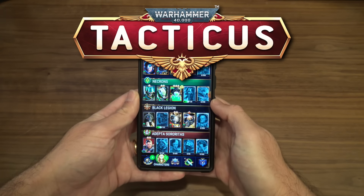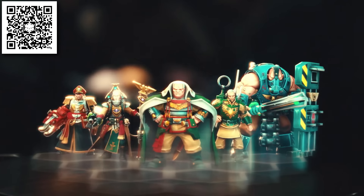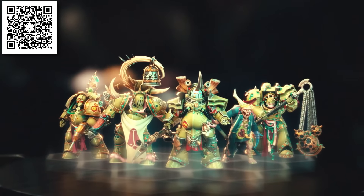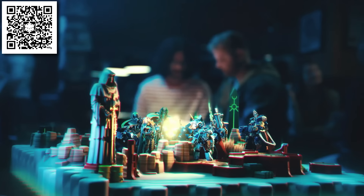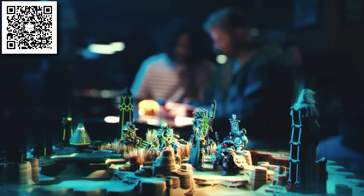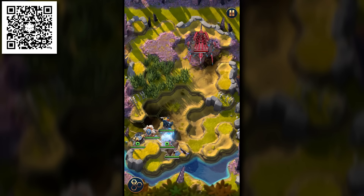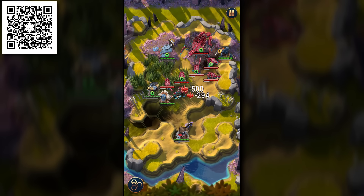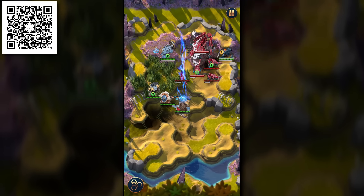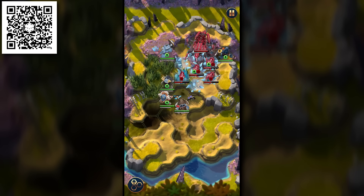Warhammer 40k Tacticus is today's sponsor. I've actually been playing this game for quite a while — I really enjoy it, and I actually reached out to them. It turns out that the team at Snowprint Studios is actually a fan of ours, they're viewers, and so it was a really nice collaboration and they're willing to support us. The game stands out for two major reasons: one, it's fun; two, it's fair. For fun — it's a really open, crunchy tactical battle. You essentially have a hex-based battlefield where you deploy your troops against a range of enemy forces.